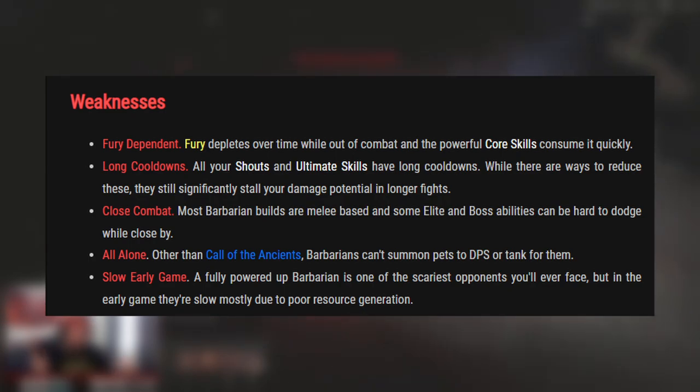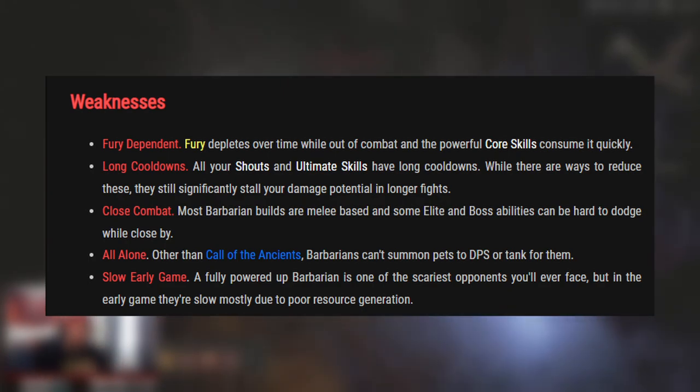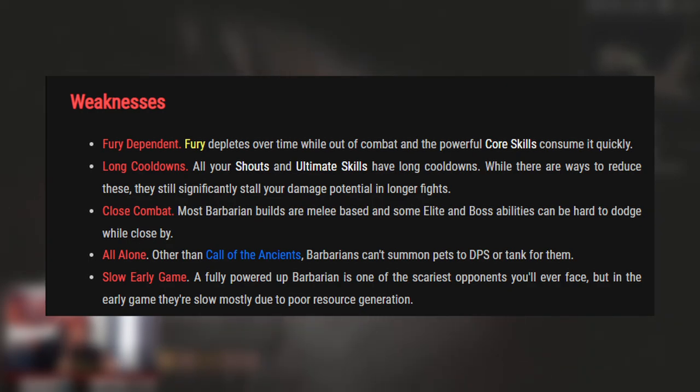Now let's look at weaknesses. The Barbarian class has always been fury dependent — besides your most basic skills, everything requires fury and it expends very quickly, so you need abilities that regenerate it. The class also always suffers from long cooldowns; the skills that do the most impact require a lot of cooldown, so make sure you have cooldown reduction. Close combat can also be a challenge since you're always up close, making it hard to dodge large mob attacks from elites and bosses.